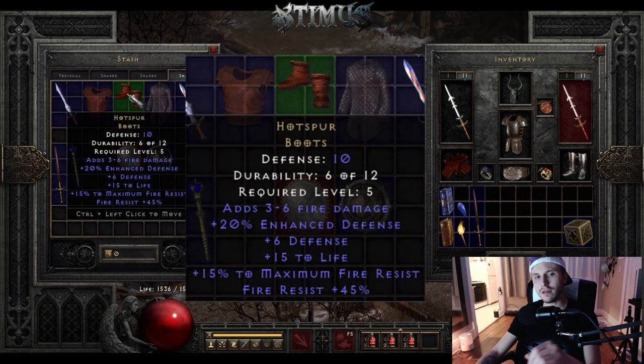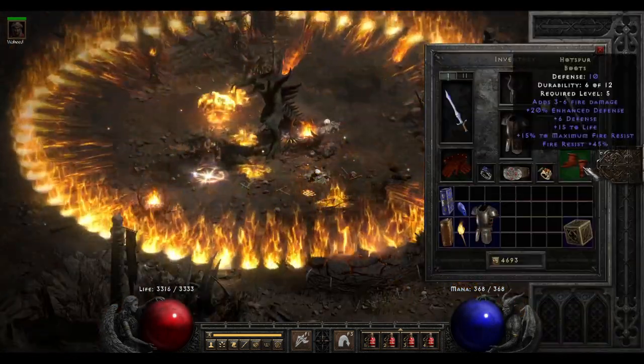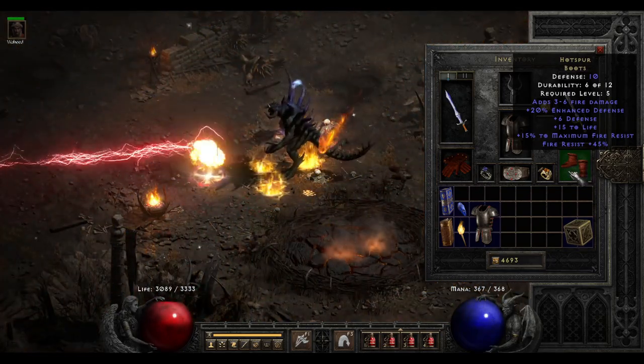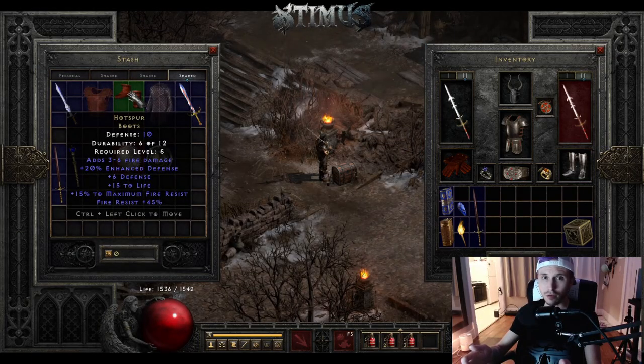The next item on the list is Hotspur boots. No one ever picks this item up either and you can probably get it for a few perfect gems — I saw it on Diablo Decks earlier today for like 5 perfect gems. It's really good because if you're going up against Diablo Clone or Uber Diablo and Uber Tristram, it has 45 fire resistance and 15% to maximum fire resist. No longer do you need to worry about Diablo's crazy firewall that will kill you in like 2 seconds. Just put these boots on and you don't really need to worry about Diablo.